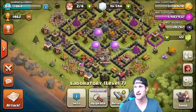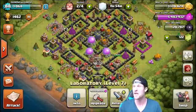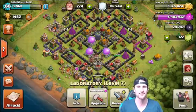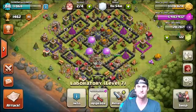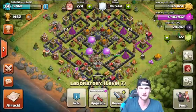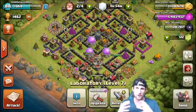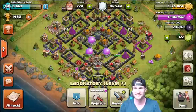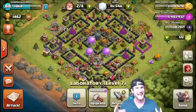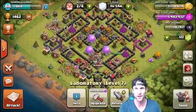I want to research the loons so bad. I just want max loons because I want to be able to donate them and just crush some people. We're trying to save it, but whenever you have this much loot on your base people come after you hard. Anytime I get attacked at this point and people take my elixir, they're taking like 300 to 400 thousand of it, which is miserable. So I'm gonna show you guys some of these attacks, and then hopefully in the next video we will be able to research our loons.